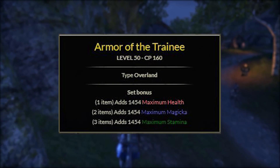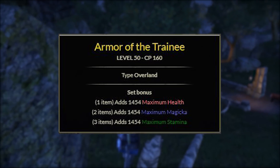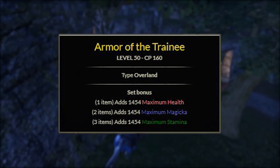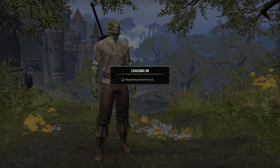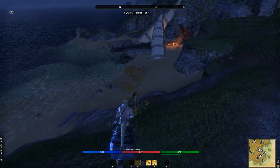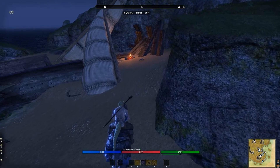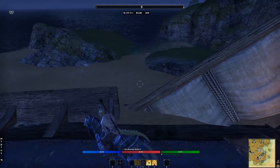The Armor of the Trinimac is the first set we have up. Overland sets can be obtained through various activities in specific zones through the base game and DLC. It's good for brand new players because it's something you can get right away. It has the training trait and gives you a large stat pool. It can also be useful at endgame for no-proc PvP and Cyrodiil as it's one of the acceptable sets.